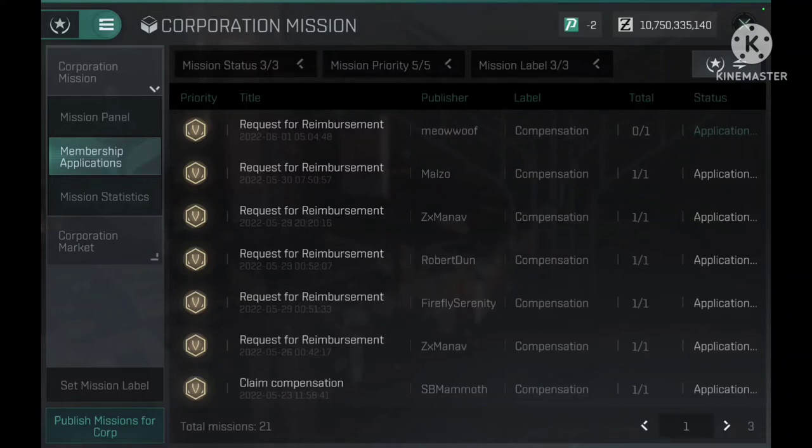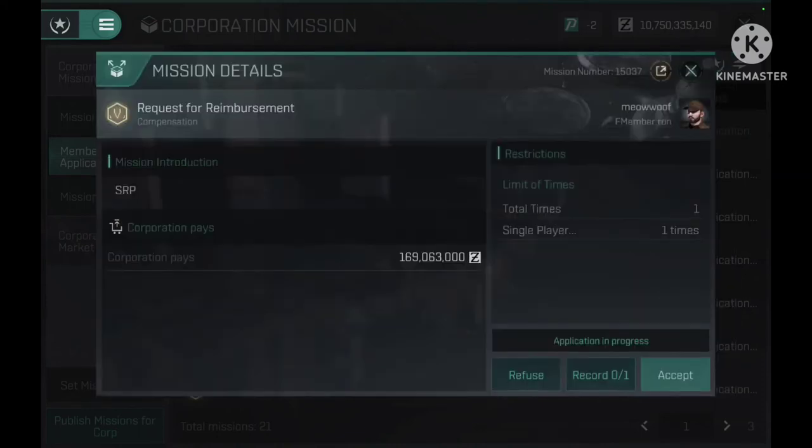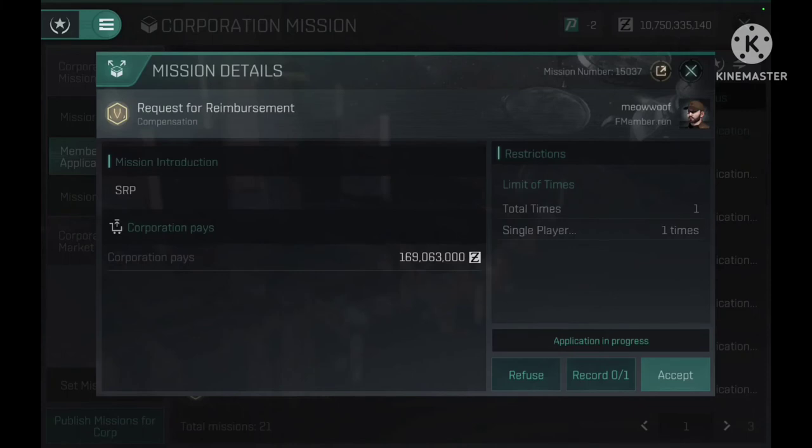It also shows the total — so for example if you had five ships and only turned in two for a corp mission. I click on the one I'm interested in taking care of: 'Request for Reimbursement.' I double-check the numbers to make sure they match. If I click on 'Record,' it'll tell me how many times this contract has been accepted or refused. Since it's only set for one player, one time, you can see the SRP amount that he was told on Discord to expect. Special shout-out to Bionwolf for recording the player viewpoint on that.